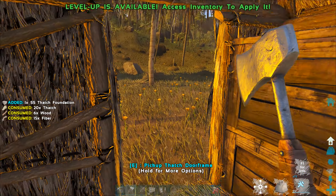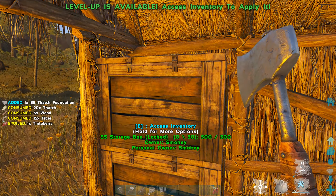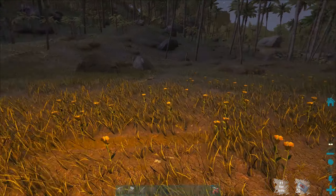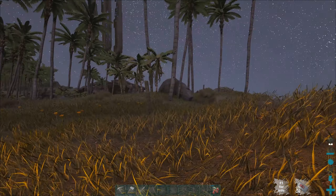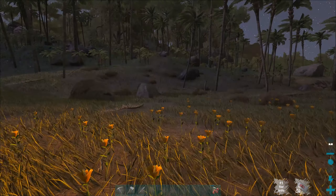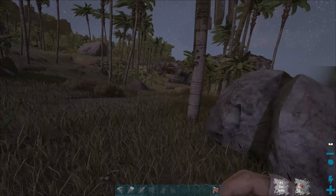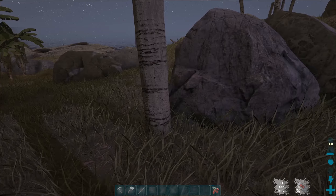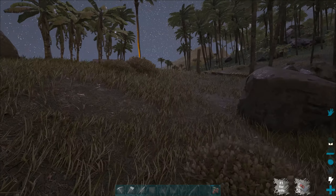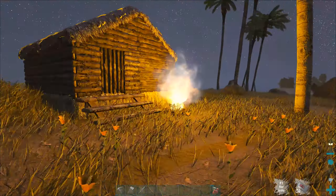I'm just gonna stand here and basically do nothing for the next couple of minutes. Once I finish building all of these foundations, we'll get on with the episode. But my Mountie is gone - I don't know what happened to him. He disappeared. He's vanished. He may have got killed. There was a level 168 Dilo running around down here. I couldn't find any bag anywhere though, and I haven't been gone that long, so I don't know what happened to him.